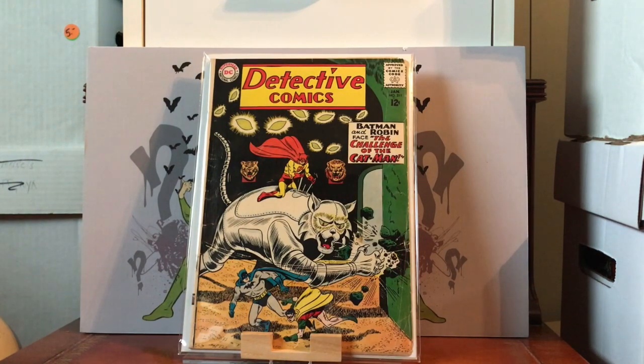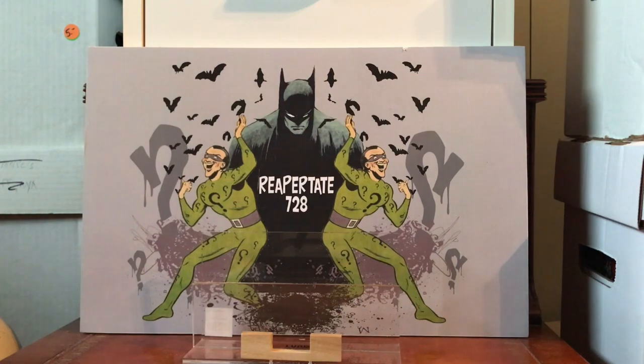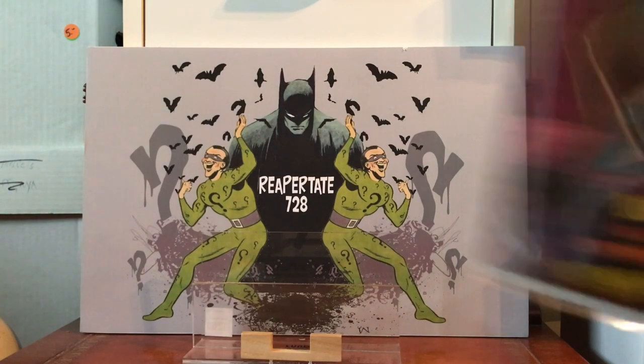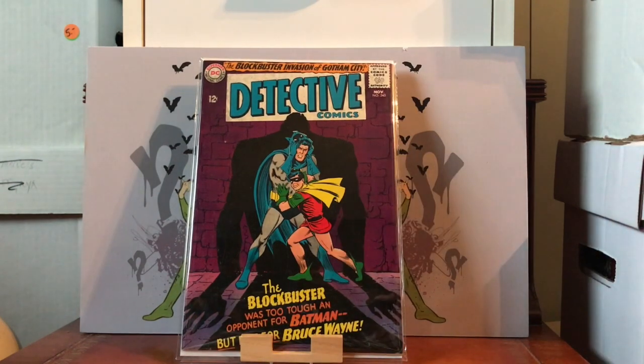Detective Comics #311 — the first appearance of Catman. I don't really know too much about this character; I know he showed up here and there. I don't know how big of a villain he is today, but if you're looking to fill in some gaps, Detective Comics #311 should do nicely — a minor villain from the Silver Age.